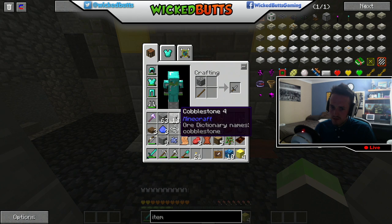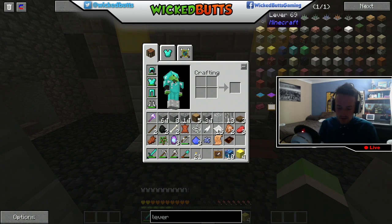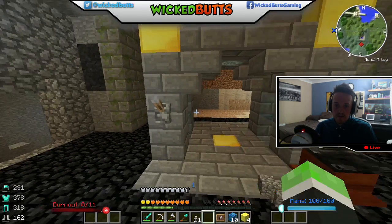Cobblestone, stone — oh my god, I can't remember how to do vanilla Minecraft, let me look it up quick. Leather, the other way round really. Stick, cobblestone. And that goes there.